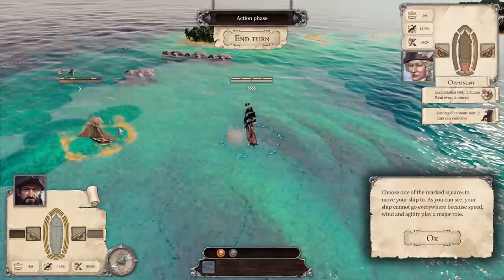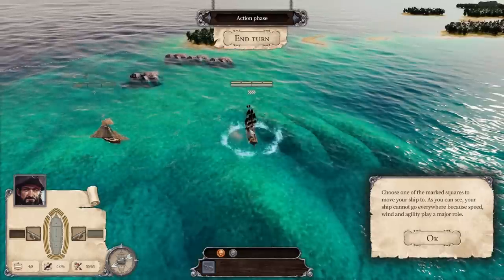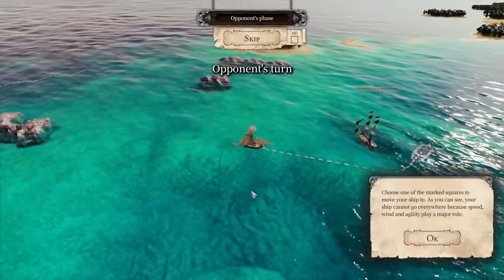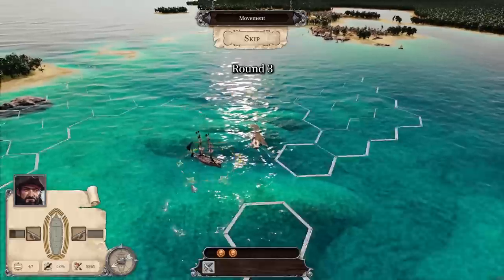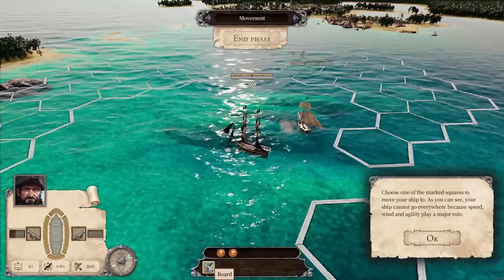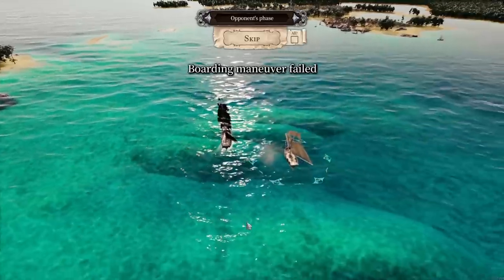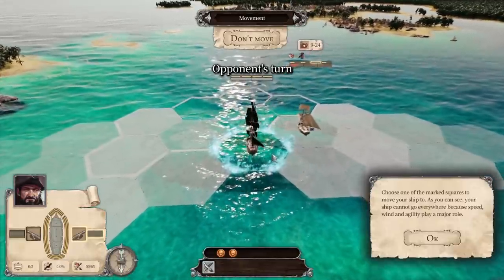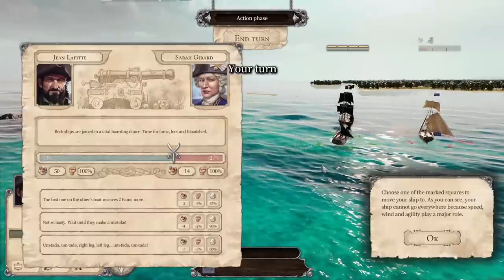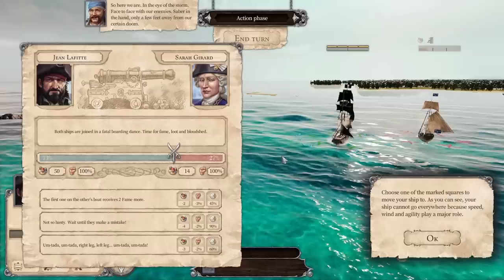We want to board and capture more of that ship's hold and possibly use it as our own ship. So let's try to board and take control of that ship. They missed us — we shook them up. Let's board them. So here we are, in the eye of the storm, face to face with our enemies, saber in hand, only a few feet from certain doom.